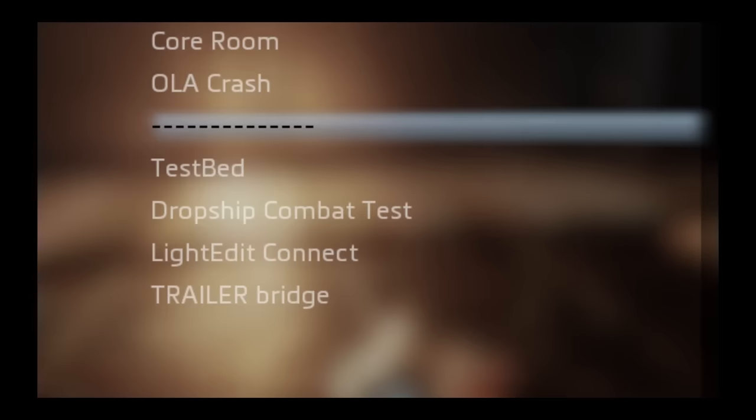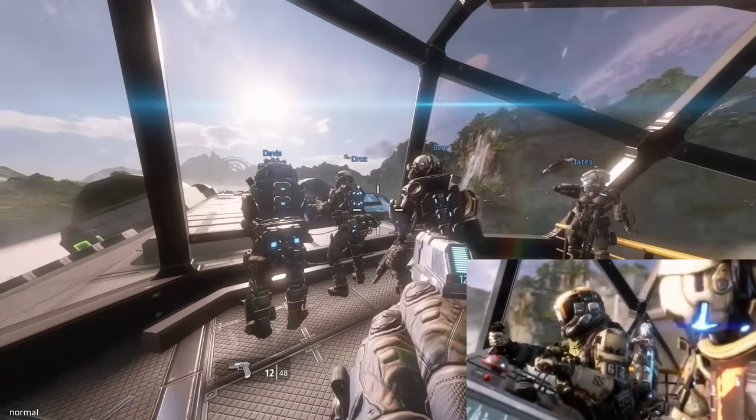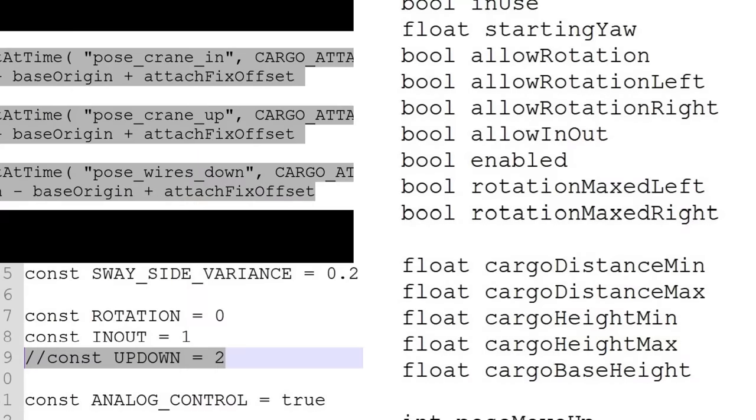The mission The Ark has leftover developer checkpoints, some of which are inaccessible and crash the game, but a notable one that doesn't crash is a sequence from the campaign trailers. The crane vehicles on the Beacon map also have some unused functionality for moving cargo up and down and in and out.